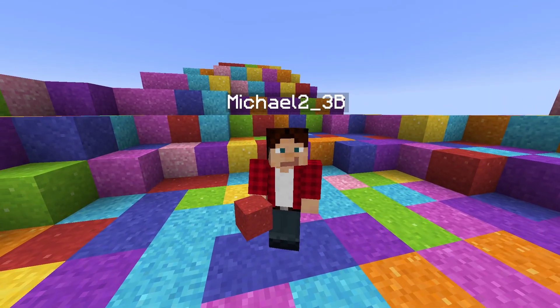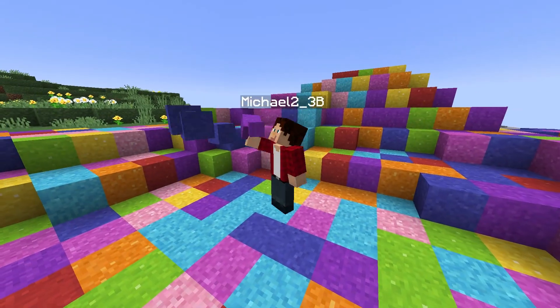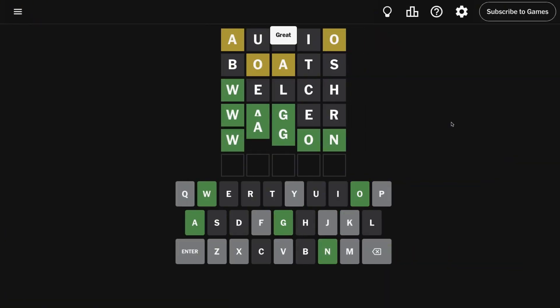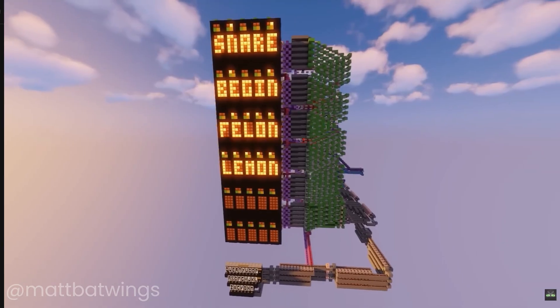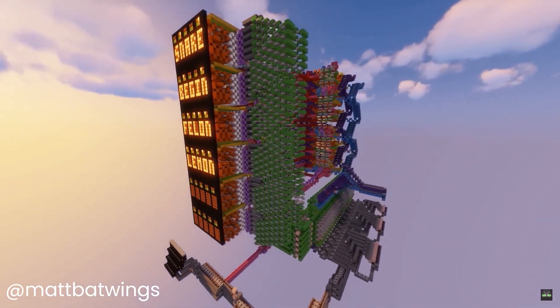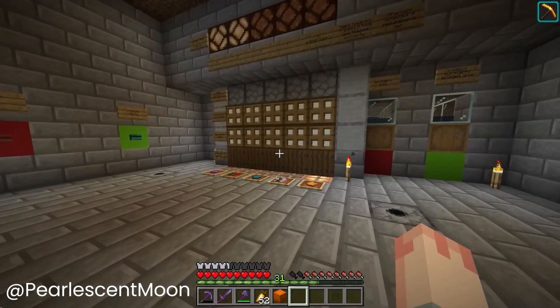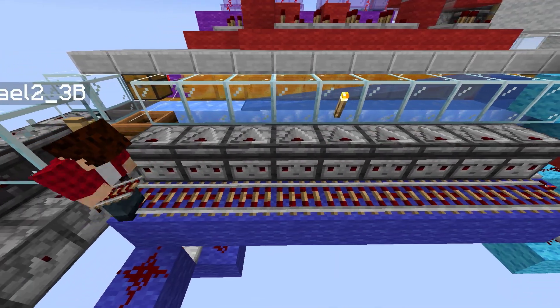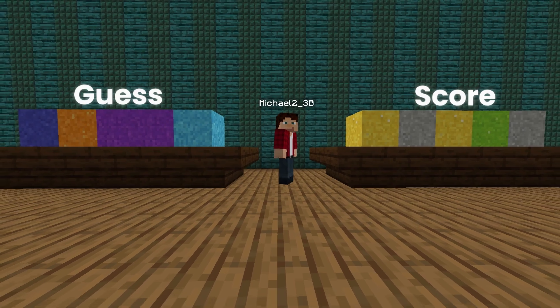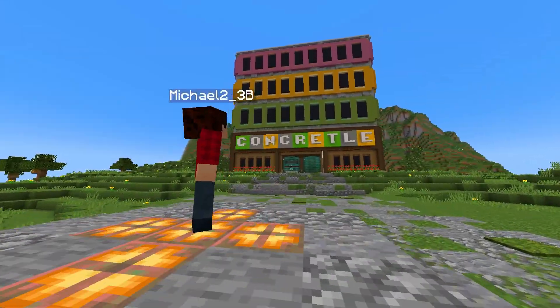I have a bit of a problem, and that is what some might call an obsession with Concrete Powder. One of my latest ideas with it was to recreate Wordle, but some of the best existing versions out there right now are either way too big, or they just don't really look like Wordle at all. So I set out to make my own version of Wordle, but instead of using actual words, the player guesses with Concrete Powder. Welcome to Concreteel.